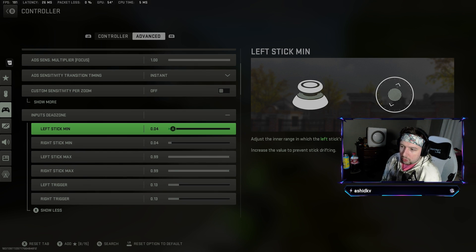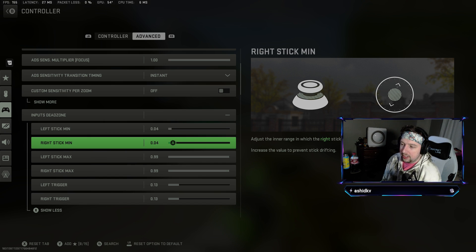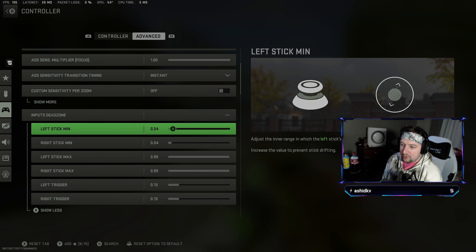With my controller, I set mine to 0.04 for both dead zones. Every controller is different — that's why whenever you see people say to just set it to zero for the best response time, it's not the case. What you want to do is start at zero.